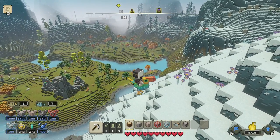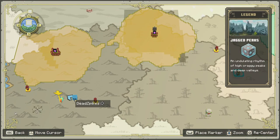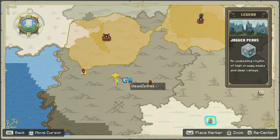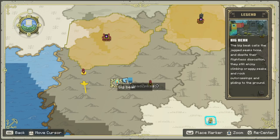To find this bad boy, you are going to have to find a Jagged Peaks biome. Once you find a Jagged Peaks biome, just search up and down every little corner, and you should run into a little symbol that looks like this, and it says Big Beak.